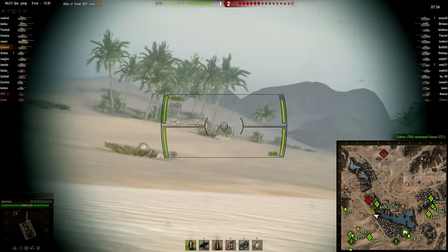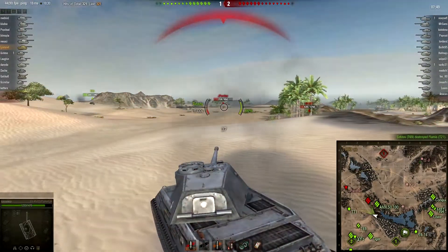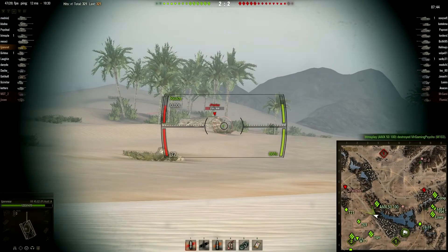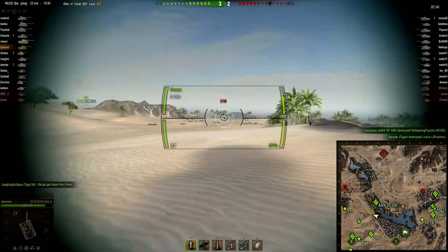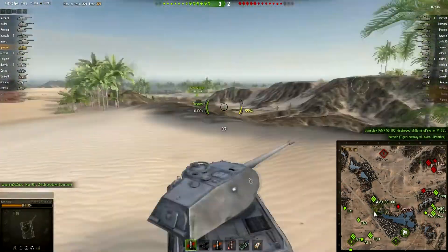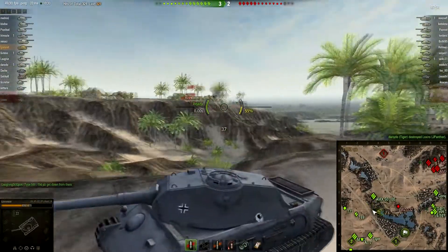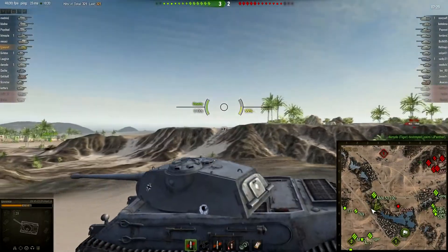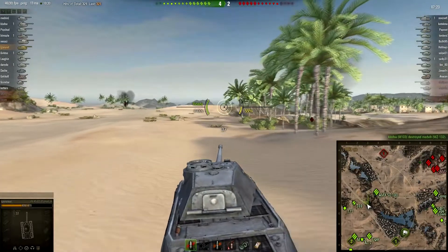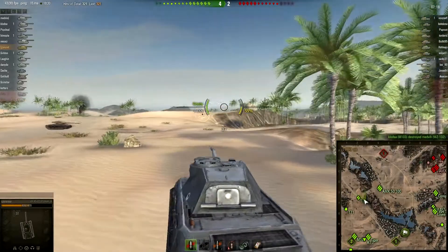He got hit with an HE shell — what, I'm speechless. The Jagdpanther is shooting HE at him — a Jagdpanther. I'm guessing they don't have the top gun on that. Well, that was arty probably, doing a huge hit on him. So he's down to 800 HP with only one hit out — 320 average damage. And as I said, the enemy team will be on the other flank.